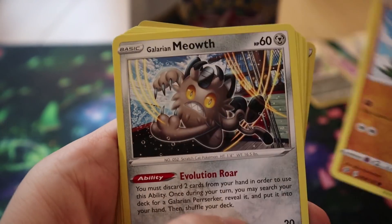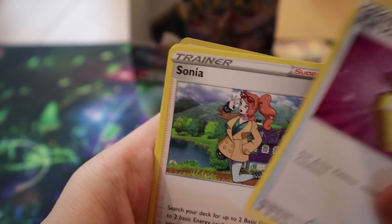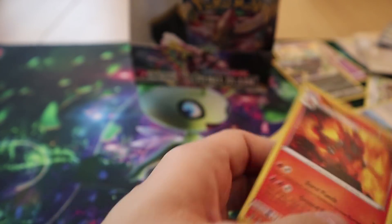Pack twenty-one: we have Galarian Farfetch'd, Galarian Meowth, Caterpie, Galarian Corsola, Litwick, Full Heel, Sonia, Masquerain, a Capacious Bucket, a Reverse Holo, and a Magmortar.